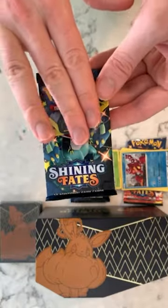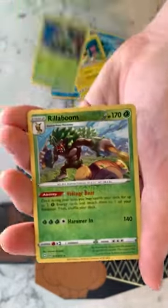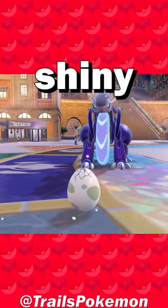On to pack 3 — surely the Dragapult will give me some good luck. I found a full-on shiny Dreepy just before finishing the main story of Violet, but would I find one in here? We get a reverse Rillaboom this time, and we get a Greedent V. And even though you would be crazy to PSA grade this thing, I still sleeve it up. No shiny Rowlet this time, but speaking of shiny Rowlets...